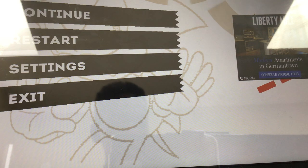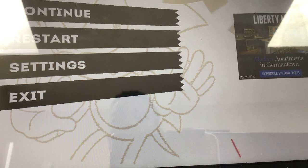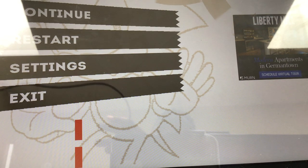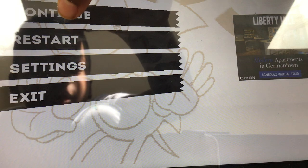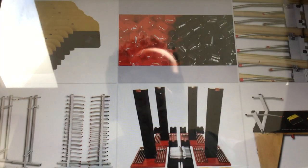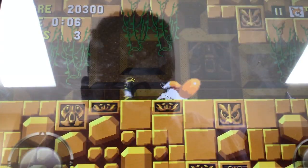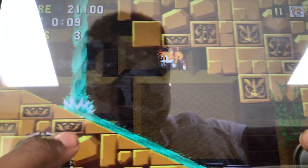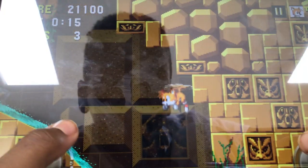Hey guys, Justin Studios here back with another video. Today we will be doing the Sonic 1 playthrough episode 11, and we will be doing Labyrinth Zone Act 3 because I skipped Labyrinth Zone Act 2 — it was a little too long. This time we're doing it with Miles Tails Prower. Maybe Tails will watch this video and say yeah, that's my real name.